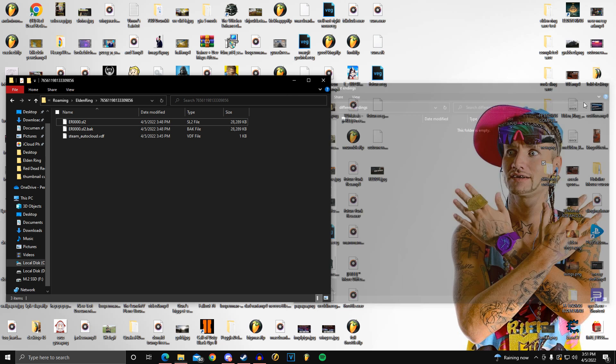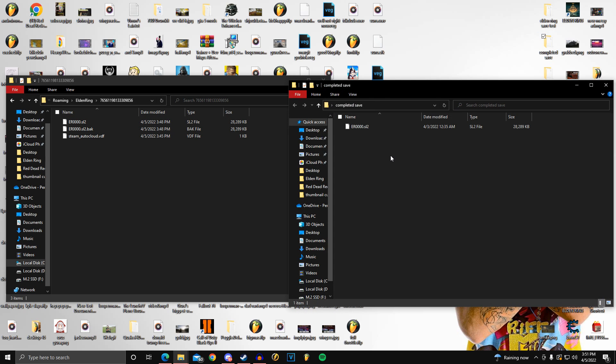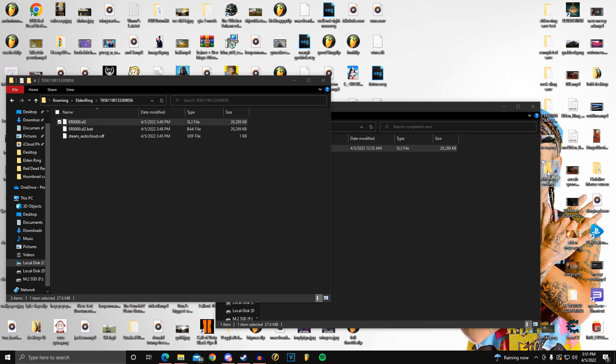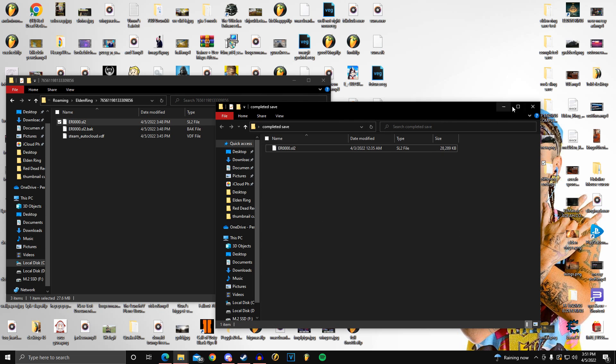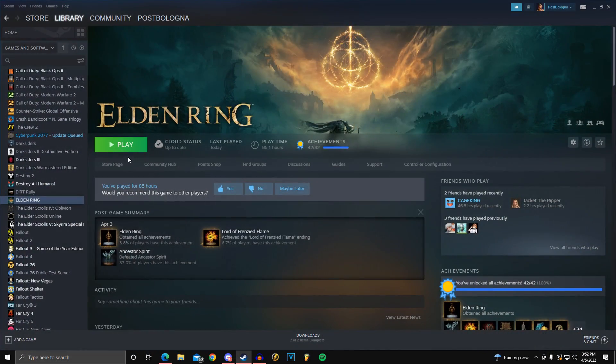I have a completed save right here where I've done pretty much everything in the game. Just in case I ever want to go back to it, I copy it and paste it into the backup folder. Now if I want to restore it, I just drag it back in and select replace — but make sure you already have the other save backed up first. Then close out of everything, go back into the game, and click play.